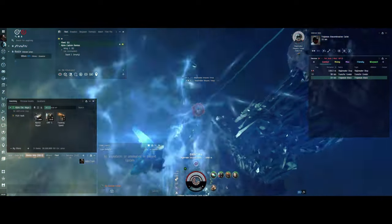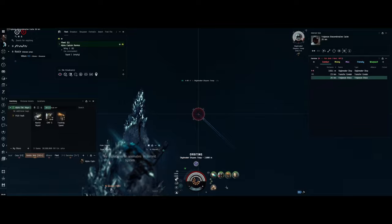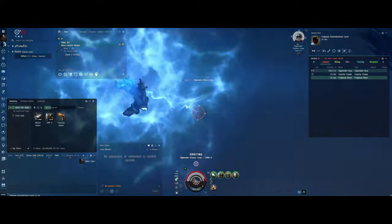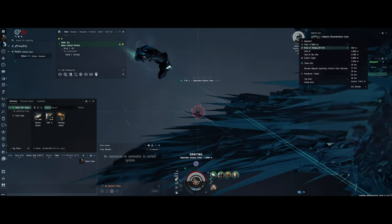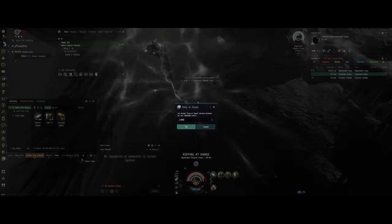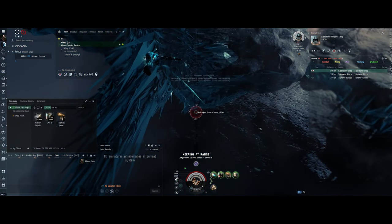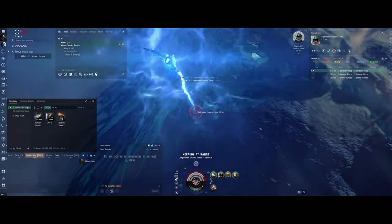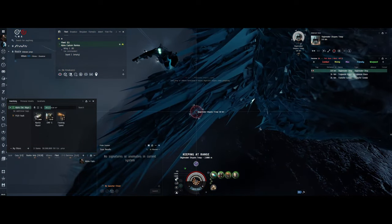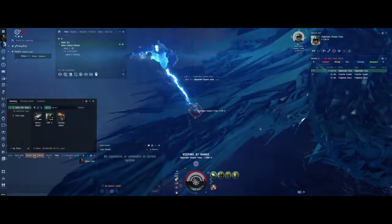Maybe my damage application could have been more spot on. We can't see my transversal, but you want to keep your transversal as high as possible. I was thinking, let's see if I can get him in better options — nope, not really having an effect. It is still tanking 100% of all the damage I can give it.